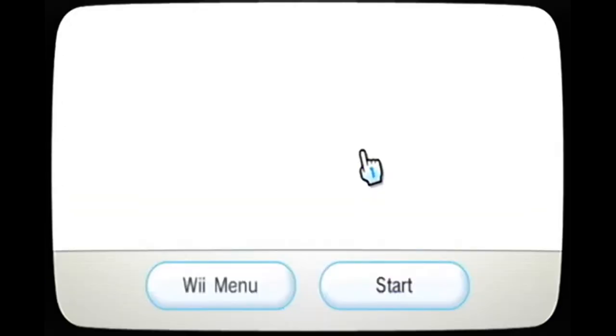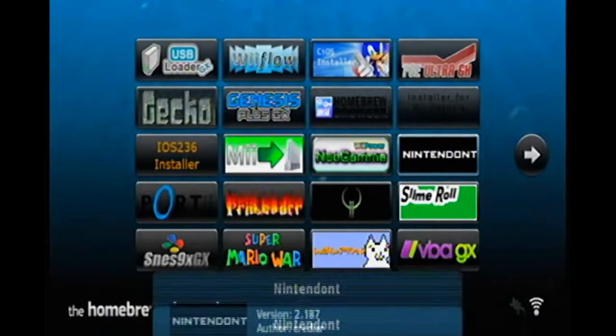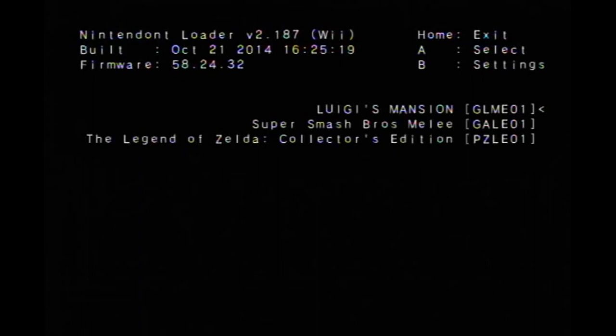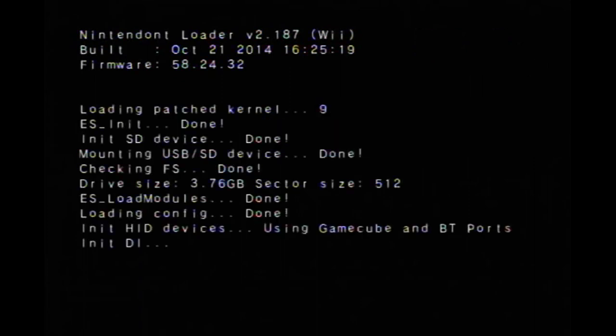I need to install a forwarder for Nintendont if there is one. Let me boot up the Homebrew Channel — or the pirate channel, whatever you like, it's all the same. Now we're on the Homebrew Channel; it takes a while to load now because I've got so much stuff on here — it used to load instantly. I'm going to select USB and boot up Melee. It's reading the flash drive and loading the ISO.